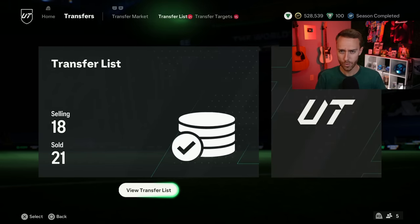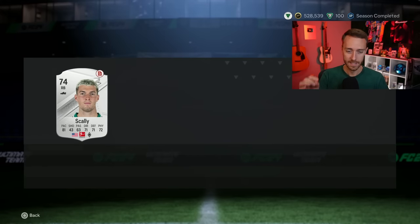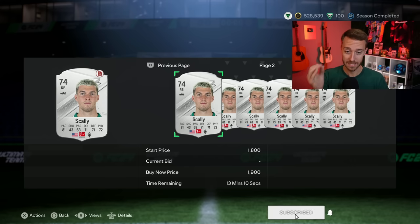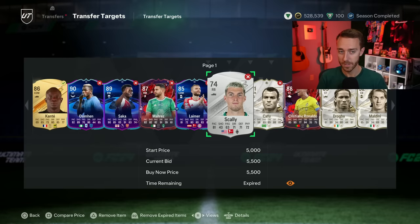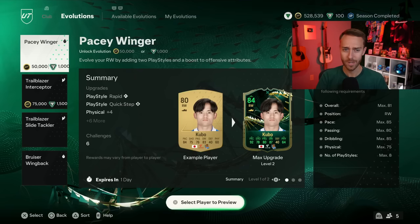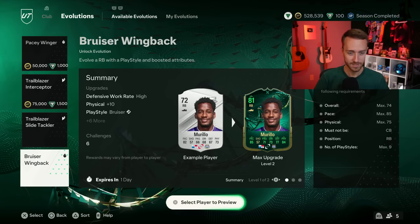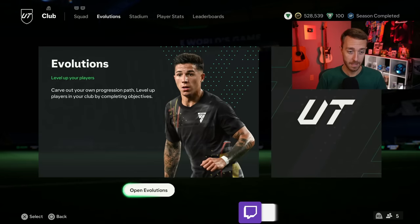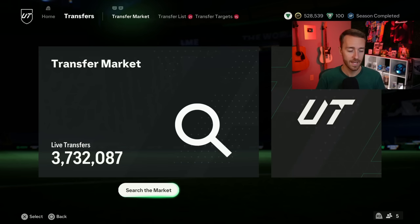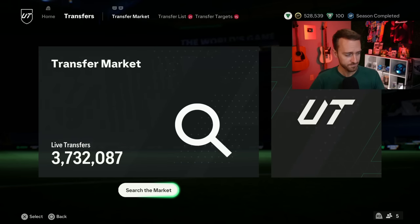A lot of those price dips happened really quickly yesterday before we kind of exit talking about yesterday's content. Silvers — if you were watching any silvers yesterday, they got supplied like crazy. Joe Scali was like 10,000 coins all week long, got a price range update to 13K. With the evolution he's most popularly being put into going away — the Bruiser Wingback — you've got one more day to do this. That's why you're seeing some of those silvers drop, supply picked up and less people are starting that evolution. Creates a good opportunity to trade with some silvers as well.